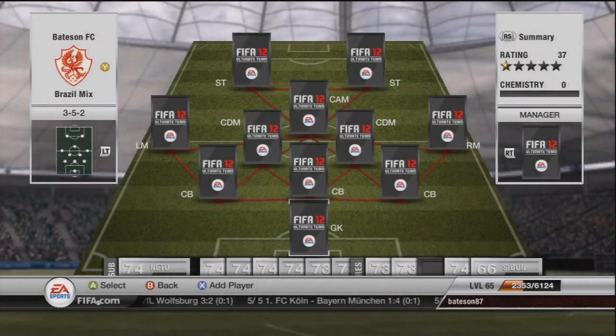Hi guys, welcome to another episode of the squad builder series. This one is going to be against a fellow clubs member from the melons — Sam, aka iSkill FIFA Skiller, one of the better ones on YouTube if not the best, and the most skillful goalkeeper I know on clubs. The team we're going to be showing today is going to be a Brazilian mix between gold and silver with some special surprises in there.